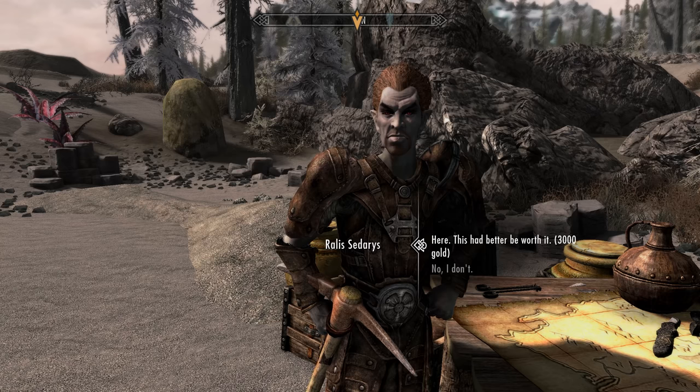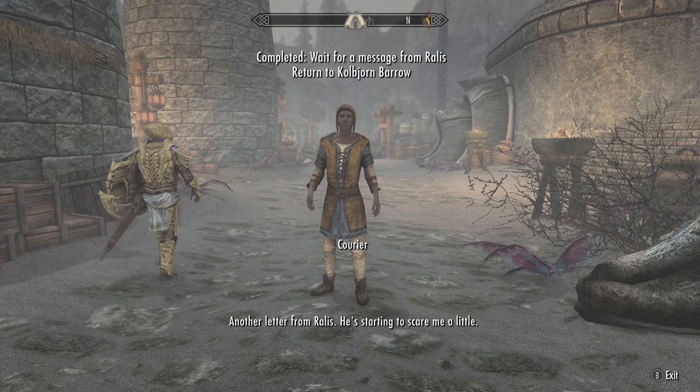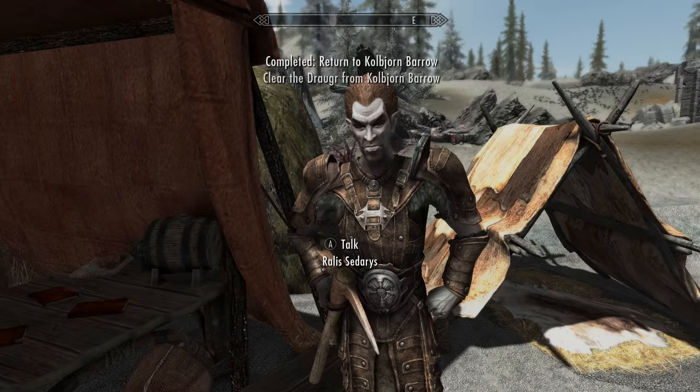Now head back out and talk to Raelius again. Give him 3,000 gold this time, fast travel away, wait three in-game days, head to Raven Rock, and the courier will give us a note to go back. Go back to the barrow, speak to him, head into the barrow, and kill the Draugr.